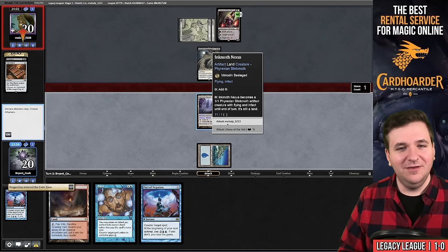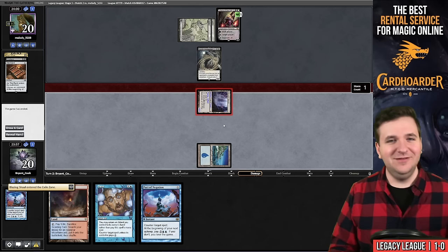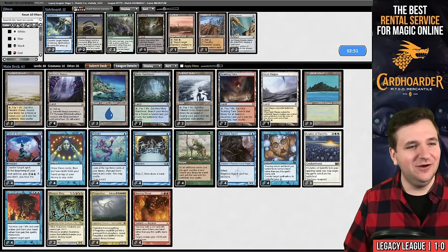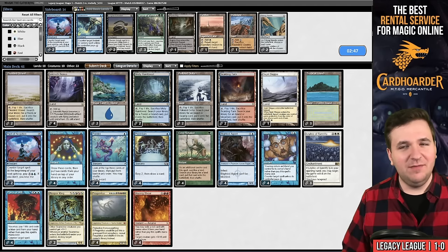We play Island, animate Inkmoth, cast Blazing Shoal on it, go to combat, and attack for lethal. Double backup still in hand — beautiful. Someone has been watching a lot of Phil Gallagher videos.